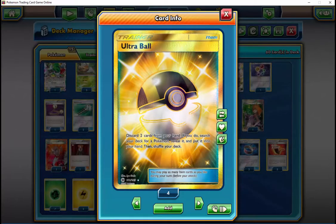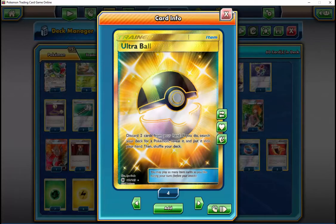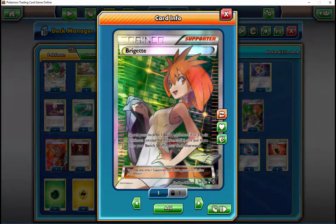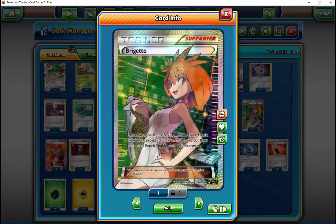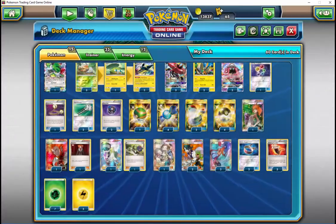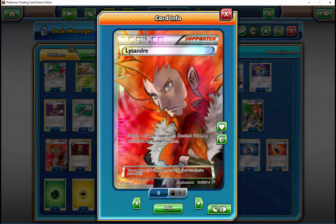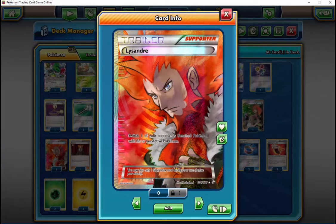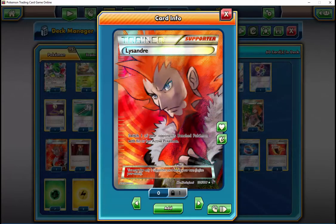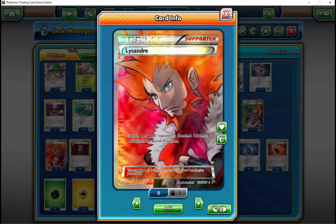If you're conservative with your energy and lead with Tapu Coco, it makes it a lot easier — you can have a Fury Belt and use the GX attack to heal the damage. If they hit you for 150 or 180, you can heal that off while knocking out their Drampa because they got 20 damage on it. If you go second, you're going to want to flying flip — if you go first, you never want to flying flip. You always want to go with Bulu and start knocking out their Drampas as soon as possible.